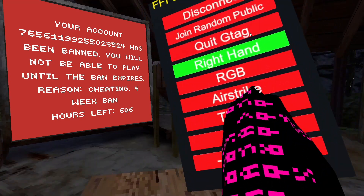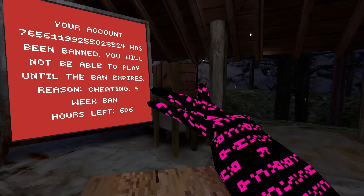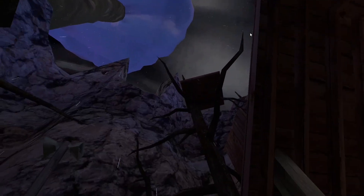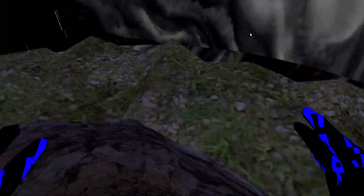Oh there we go — I have a mod menu, it is right hand. And then the next one's RGB, I think it's pretty cool. Next is airstrike, which is probably one of the highest airstrikes I've ever seen. Rain disable is so annoying — look at this.